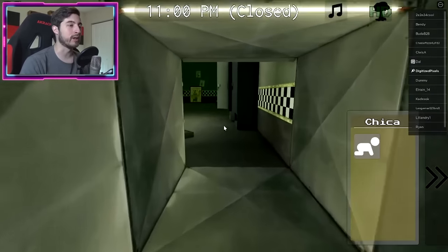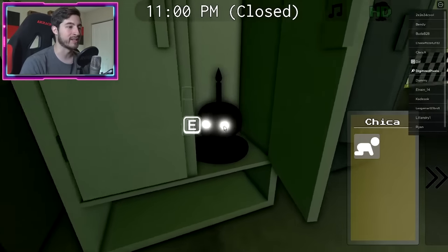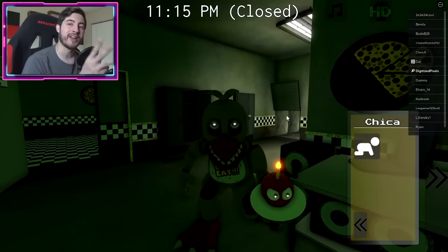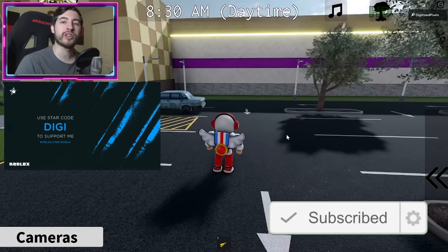Our last and third cupcake is right back out here, inside of this locker. Interact with it, it will close, and that is how you get secret character number three.